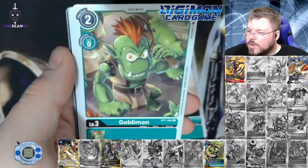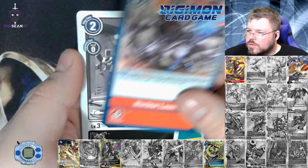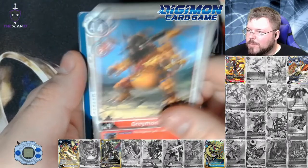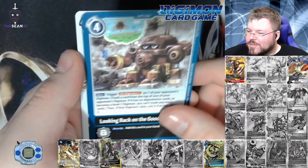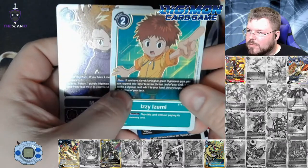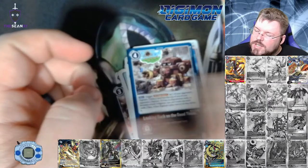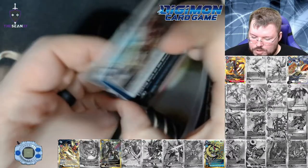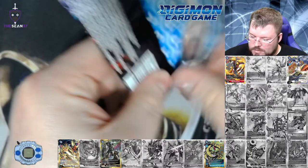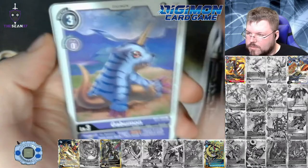Digitamomon, Kudamon, Gobblemon, Veggiemon, Nuclear Laser. Greymon — looking back on the good times. Another Izzy, that's the box topper we got. And Matt. I'm fairly certain — is Matt Izzy's older brother, or is Matt TK's older brother? I can't remember. I want to say it was TK. Forgive me, it's been a long time since I've seen an episode of Digimon.